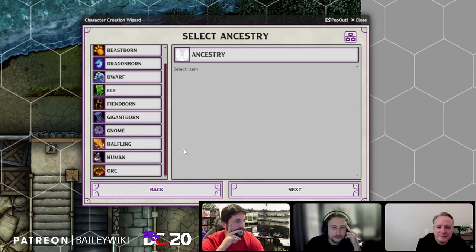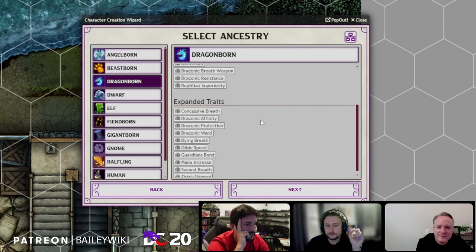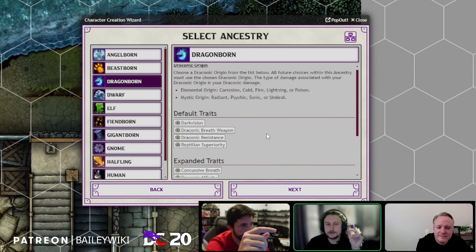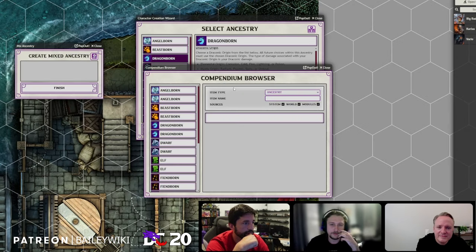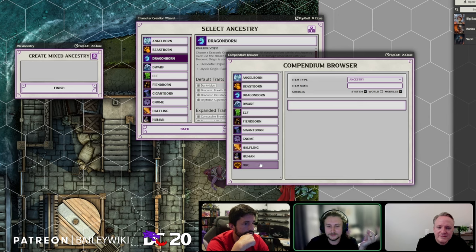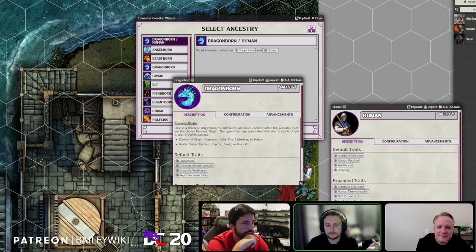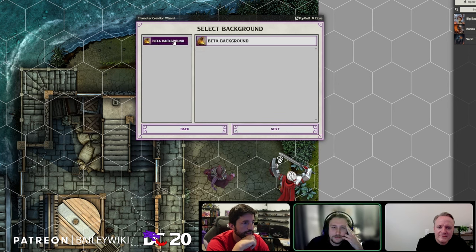So we've set our stats — high Intelligence, a little Might and Agility, not really Charismatic. Now we select ancestry: he's a Dragonborn. You can read about traits, and if you want you can mix ancestry using the compendium browser pop-out. For example, half Dragonborn and half Human gives you traits from both. We'll go with Dragonborn and move on to select a background.